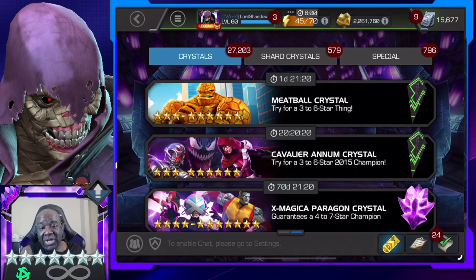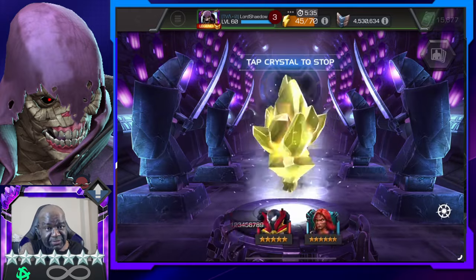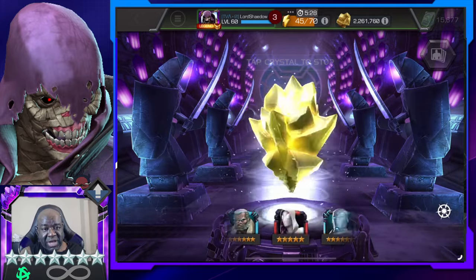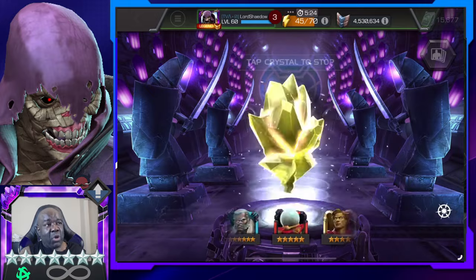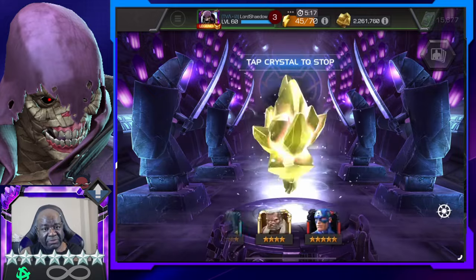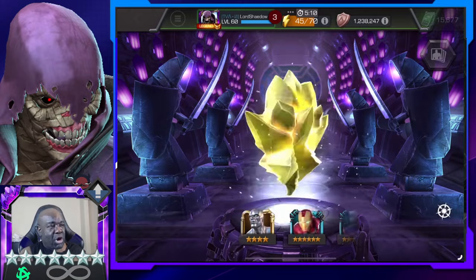Hey everyone, Shadow here, welcome to another Marvel Contest of Champions crystal opening. I've got a seven-star crystal to open, Kabam gave us a very weird crystal we're also going to open, and I also got some relic crystals - one six-star and a five-star relic. Let's go down the tabs. We've got this Paragon crystal - there is always a chance, and I have gotten a seven-star out of this before, but 99.9% of the time these are trash. I remember opening something like 150 of these and not a single seven-star came out.